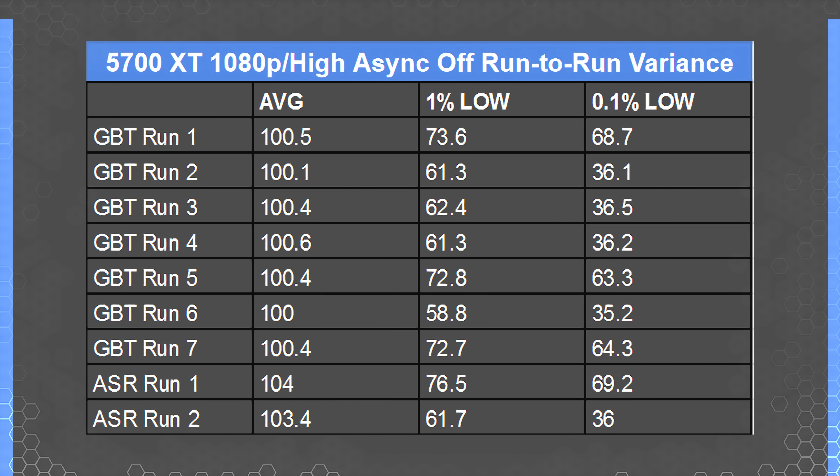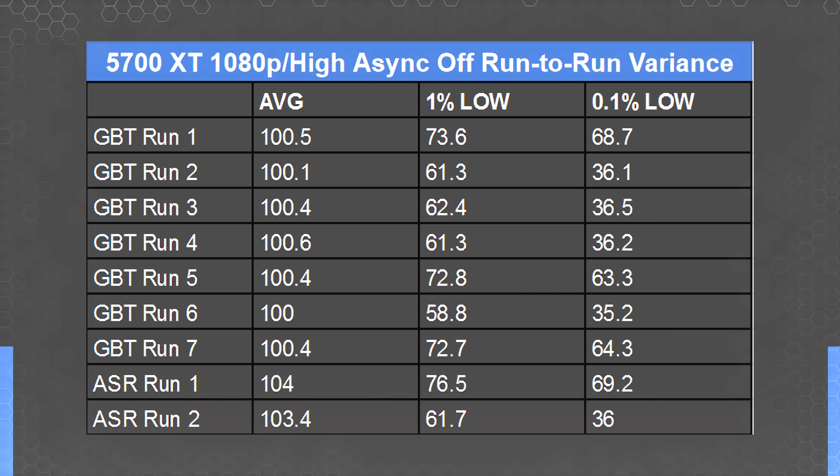Here's a sample list of a few of the tests we ran most recently. For asynchronous compute support disabled, we measured 0.1% low values between a completely acceptable 68 FPS average for 0.1% lows and a poorly paced 35 to 36 FPS. We can't definitively draw any conclusions aside from the fact that the averages are largely unaffected by occasional one-off frame time hitches in the middle of testing that can last anywhere from 5 to 15 frames. The Tai Chi had the same inconsistent performance, albeit different absolute values.